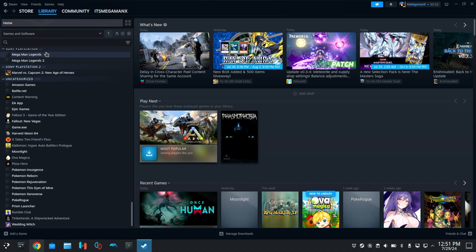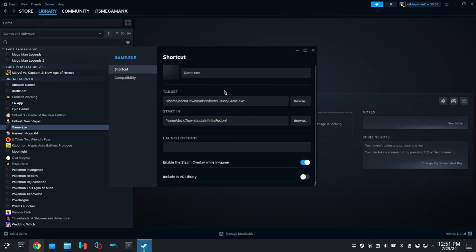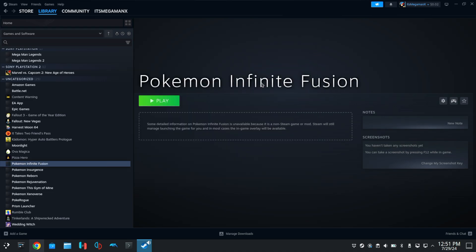On the left side of your library you will see game.exe — this is going to be Pokemon Infinite Fusion, so let's go ahead and customize it. Click Manage, then click on Properties. Go ahead and rename this to Pokemon Infinite Fusion, then close it and it'll update.